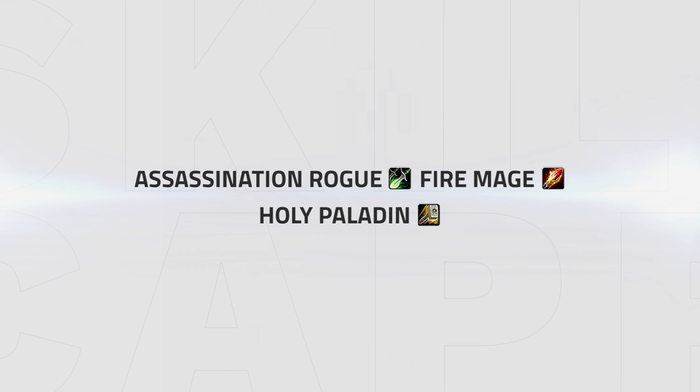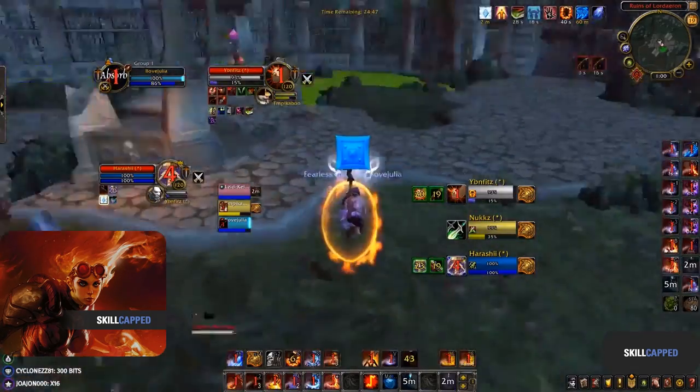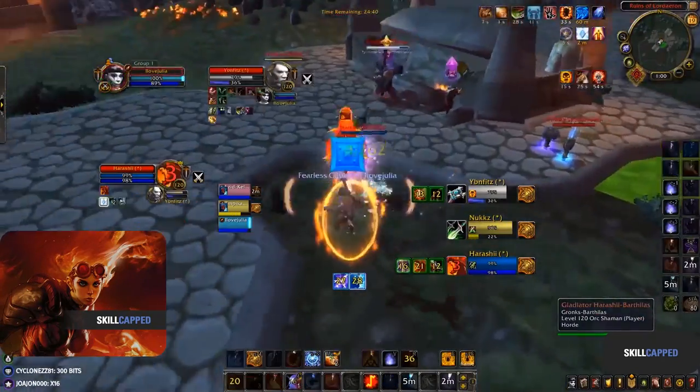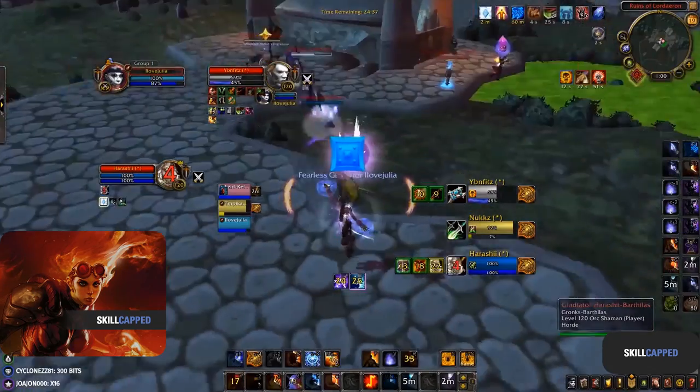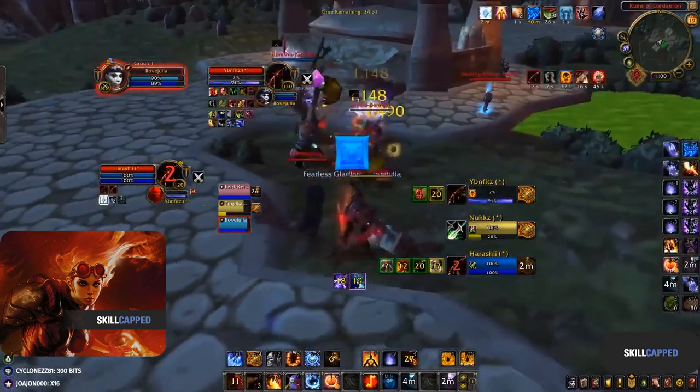Let's cover which comps you should be looking to play. First up is probably one of the strongest compositions in the game: Fire Mage, Holy Paladin, Assassination Rogue. This comp is so strong thanks to all three classes playing well off each other. They all cover each other's weaknesses — Assassination lacks the stuns that Sub does to help set up crowd control for the fire mage, however fire mage doesn't need this thanks to Dragon's Breath and Hammer of Justice from the holy paladin. Fire's major weakness of lacking slows doesn't matter as much when playing with an Assassination Rogue, as they can easily slow the enemy team with Crippling Poison.